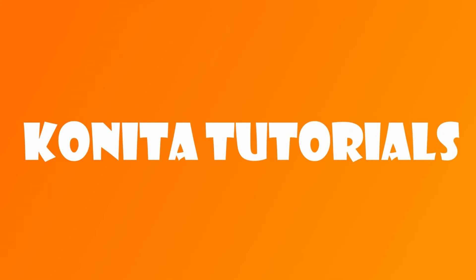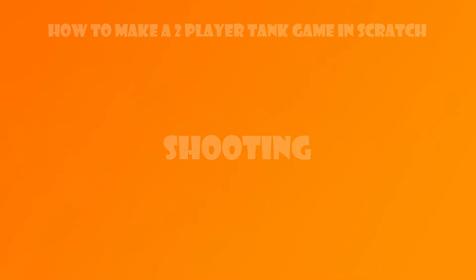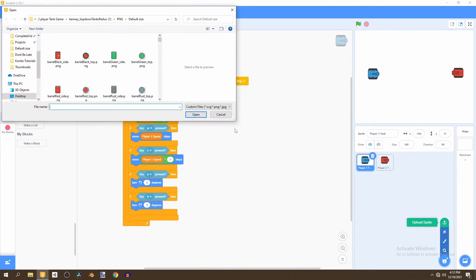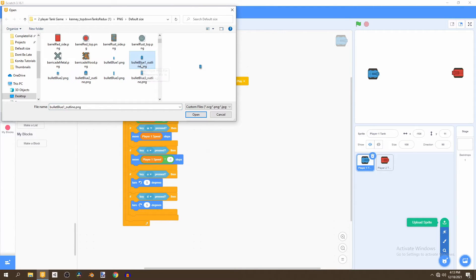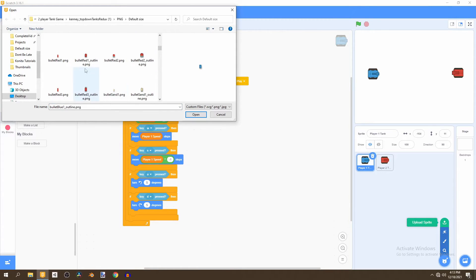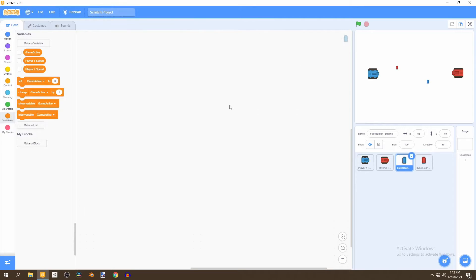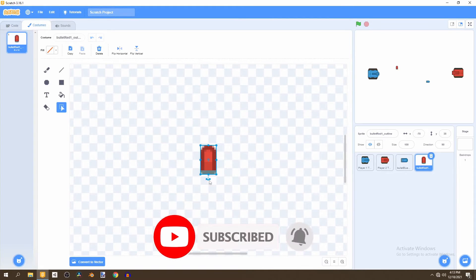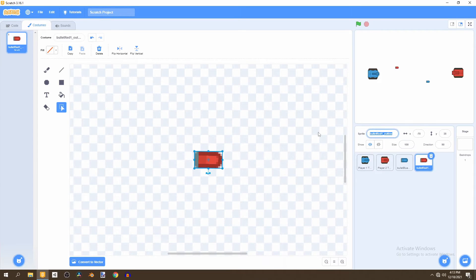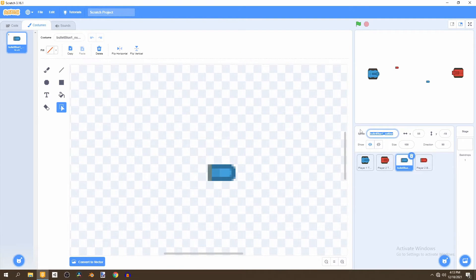To get started we're going to import a few new sprites. We'll be importing the bullet blue outline, the bullet blue one and the bullet red one — the ones with outlines. Select the ones that correspond with the color you selected, then go to the costume and rotate it to face right. We'll rename this one to player two bullet and rename the blue one to player one bullet.